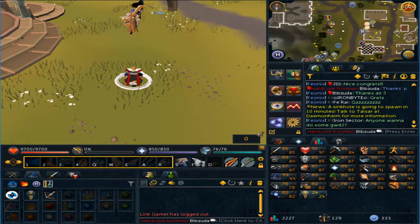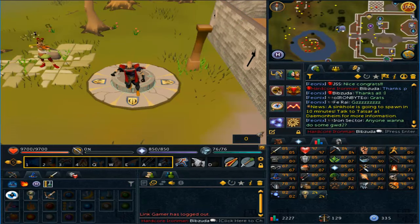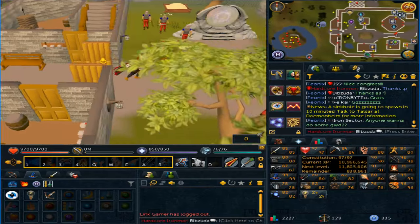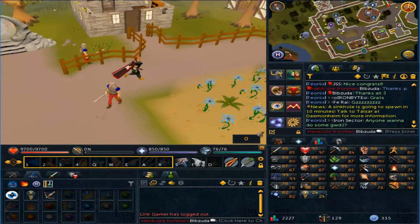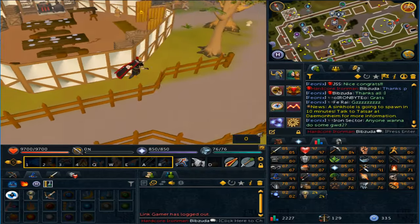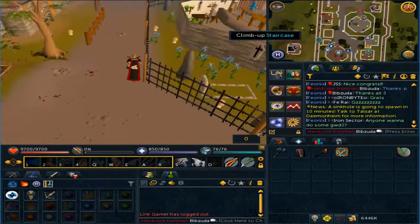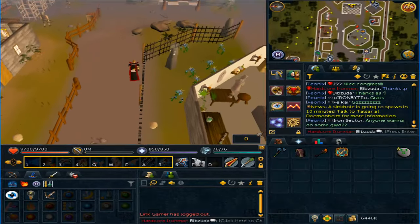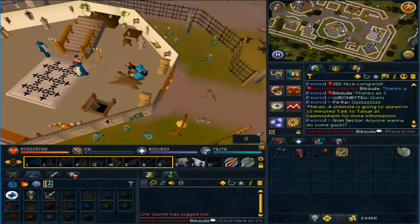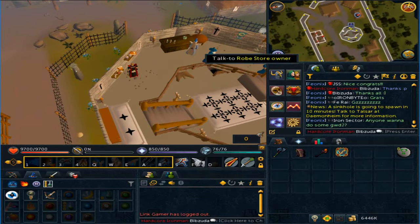Two 99s now, very nice, pretty happy with it. My next 99 — looking at my stats — I don't really have one that I'm specifically going for. It just sort of seems like an eventuality that I will get 99 Constitution probably next, but that depends on how much I end up training my combat stats in the near future. I kind of plan on not doing too much more Ganos. I kind of feel like I want to liquidate my slayer tab in the next video and just sell everything off.